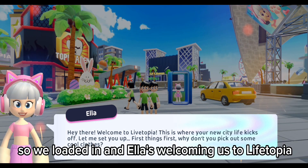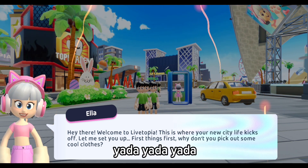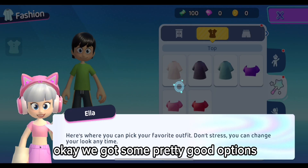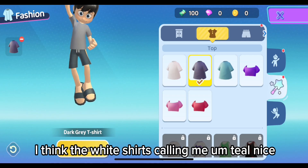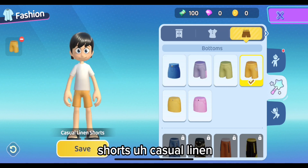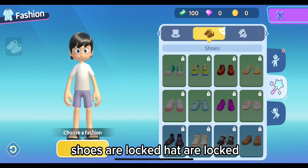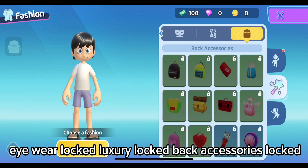We're loaded in and Ella's welcoming us to Livetopia. Let's set up our clothes — I think the white shirt's calling me. I'll go with purple shorts. Shoes are locked, hats are locked, gloves are locked, face wear locked, eyewear locked, luxury locked, back accessories locked.